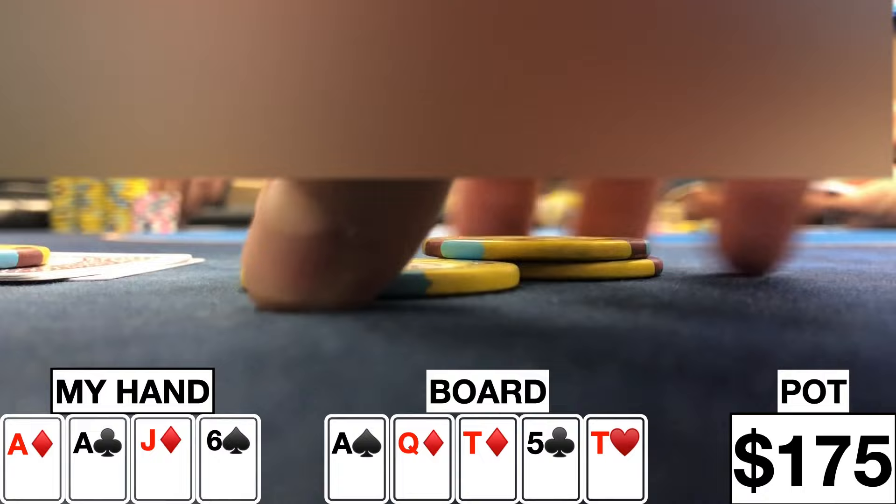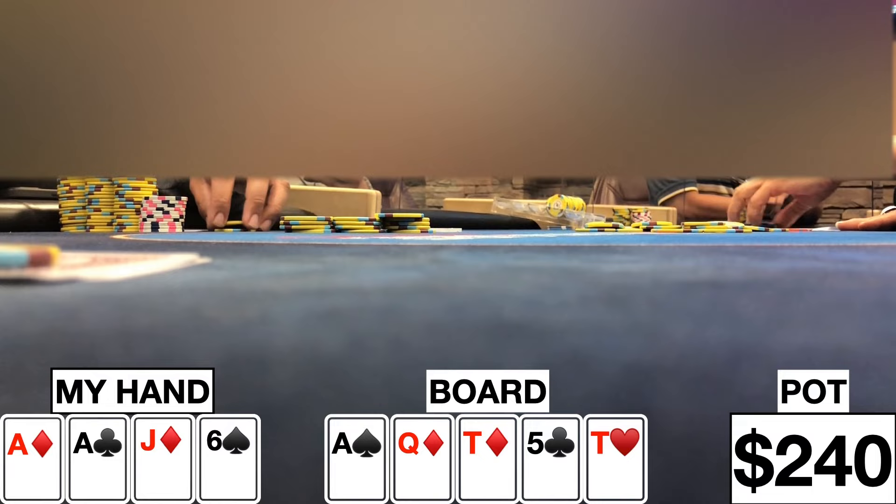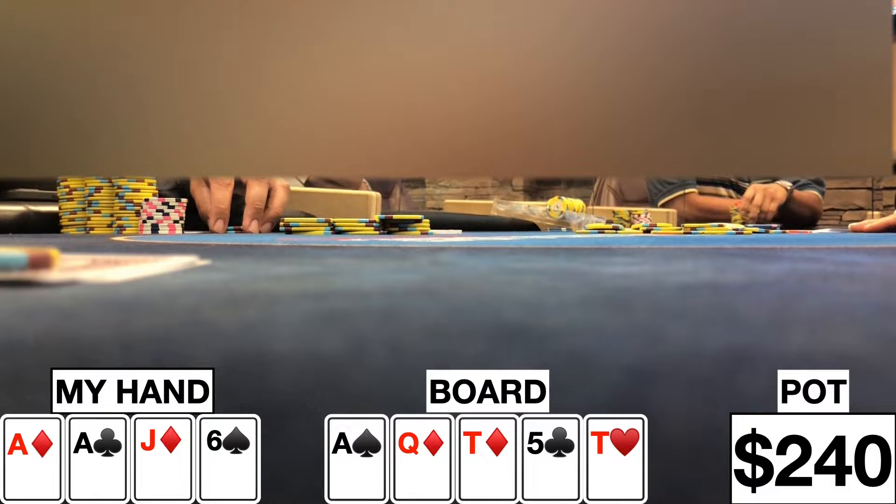The river brings a 10 of hearts. I decide to check because my perceived range is going to have a lot of straights, so this is going to look like a scare card to what he perceives I have. I check and he goes ahead and bets 65. Now I have to figure out how much to raise. His most likely hand is Queen-10, given that I have aces and he did call on the flop, so I decide to make it 195. He asks me if I have aces but then goes ahead and makes the call. He shows queens, we show our hand, and we're good.